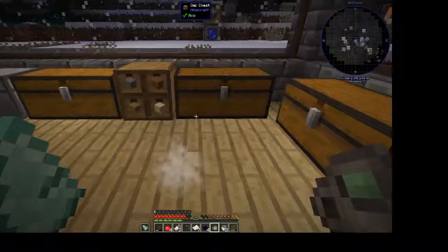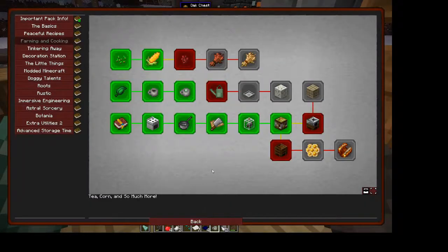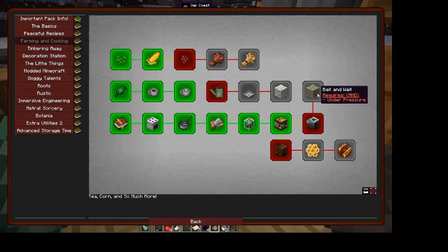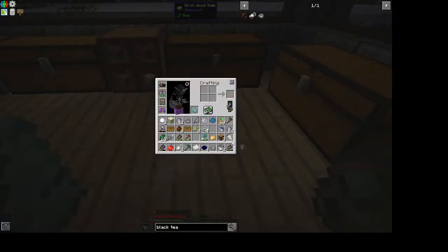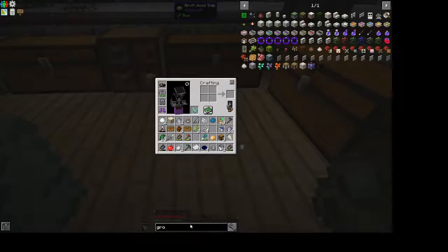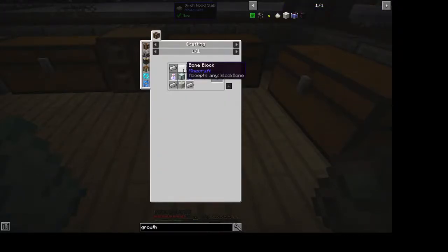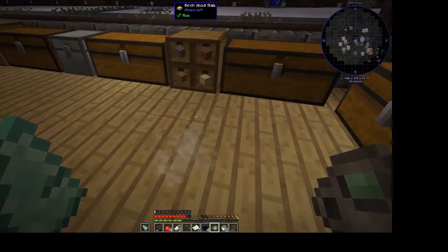For the watering can — I have the Tiny Progressions watering can and there's an Extra Utilities watering can too. The Extra Utilities one needs growth crystals, and for growth crystals you need a sea lantern — that's not going to happen this week, definitely not.